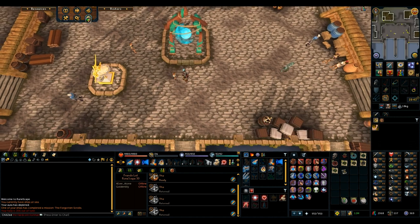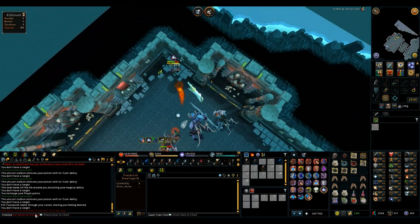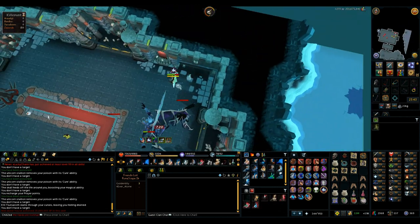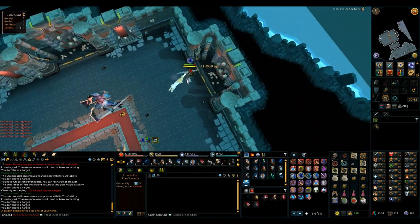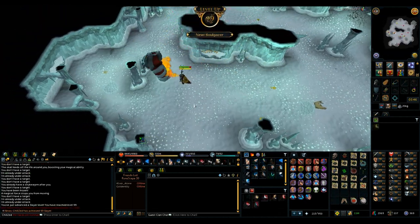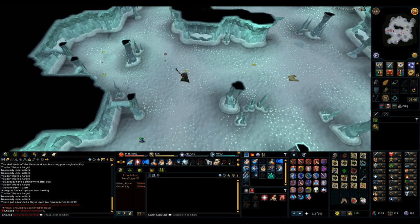Got another eastern scroll for Rocktail Soup today — I think it was 3 out of 4, so almost finished with that. Then I'm going to get some Tetsu scrolls because I think I'm getting Smithing up soon; 90 Smithing would give me Tetsu, which I kind of need for doing Corp and whatnot. Did some more Zamorak because I had another Zamorak Reaper task or Slayer assignment. Got another Effigy — that's the third one. And then, 99 Slayer! Huge milestone.